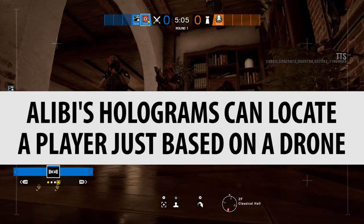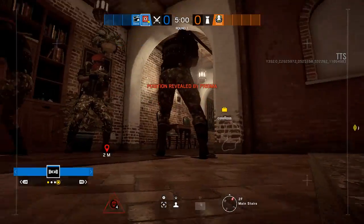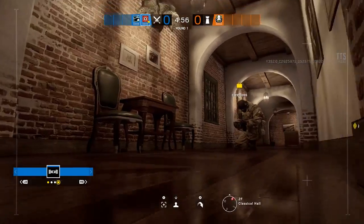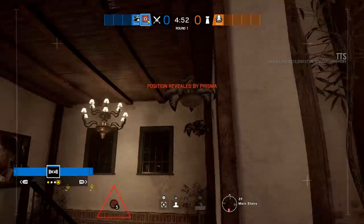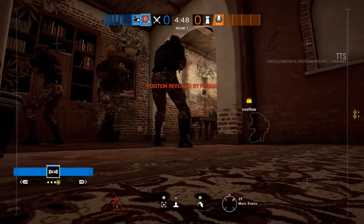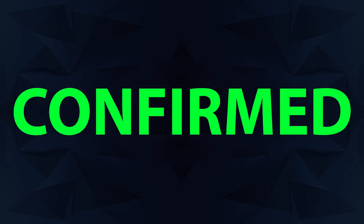Alibi's holograms can locate a player just based on a drone. Now this one makes no sense at all, but if you jump a drone through these holograms — if you interact with them at all, even drive over their feet — you will ping your location to the enemy. It's an odd choice, but certainly something to watch out for. A great way to use this is to put holograms behind a deployable shield that drones need to jump over, so they jump right through the hologram and give away the enemy's position.